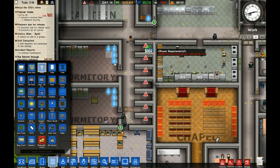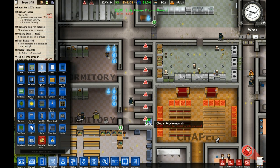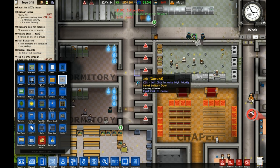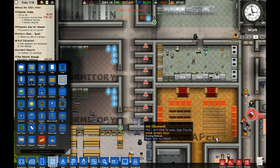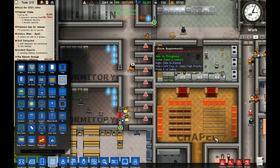Solitary confinement — I guess we can do this. We're going to put toilets in these so that way these guys will stop crapping all over the other ones. And we need solitary doors.